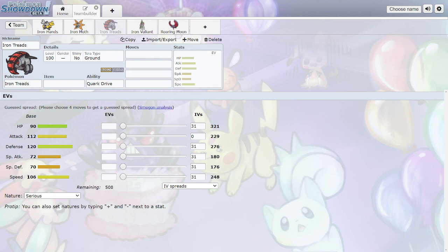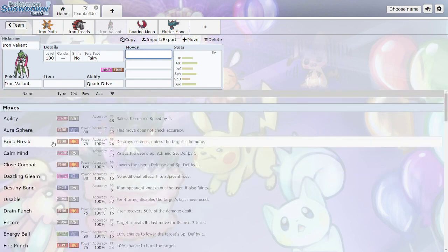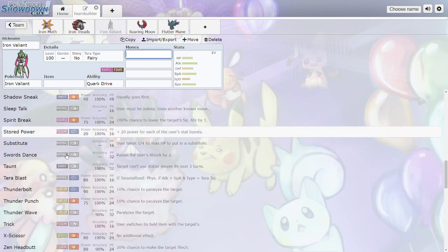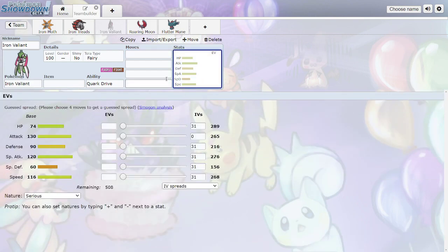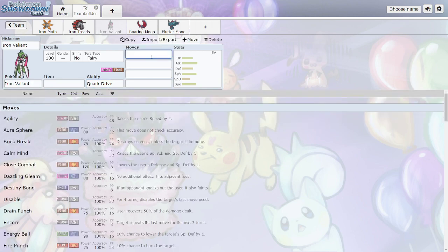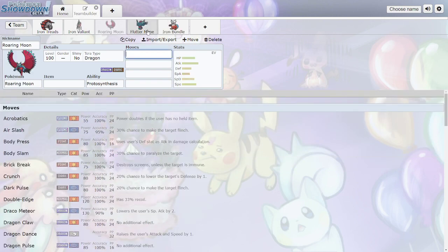Iron Valiant is Fairy/Fighting — very cool typing — with very high Attack, very high Special Attack, and great Speed. It's going to be very offensive. It gets Swords Dance, Nasty Plot, Calm Mind, and Agility, plus tons of coverage. It mostly wants to be physical but can easily go special too. Runs Quark Drive so it operates well in Electric Terrain. In OU you probably wouldn't bring Pincurchin, but Booster Energy is always an option.